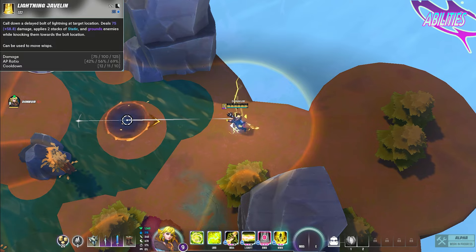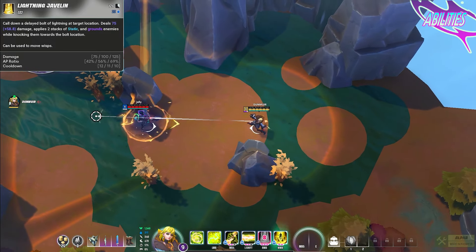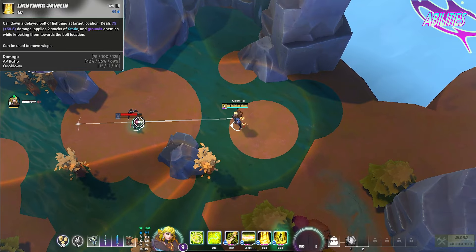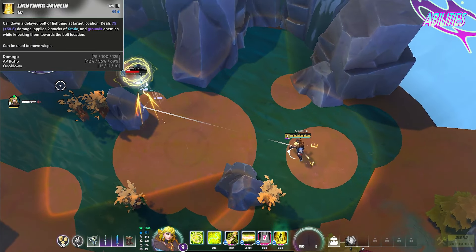Joule's E ability is a location-targeted pole. Joule calls down a delayed bolt of lightning that will damage, ground, and pull any enemies caught by it. This ability also applies two stacks of static to any enemies it hits. In addition, you can hold the keybind after you use it to adjust the direction the pole will move enemies, and it can also be used to manipulate wisps.